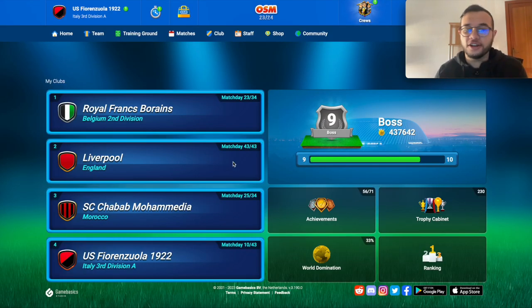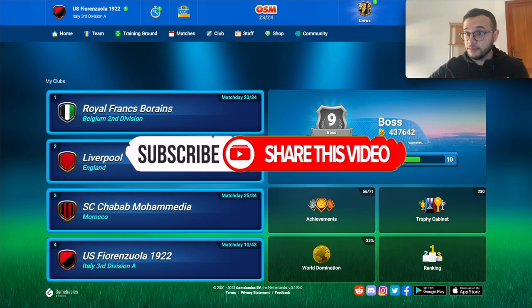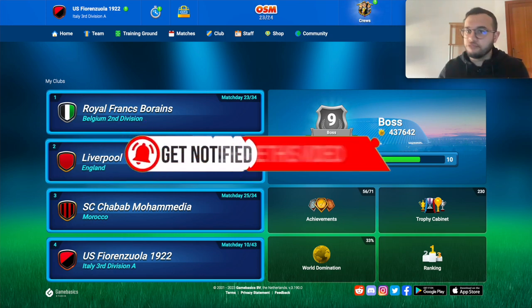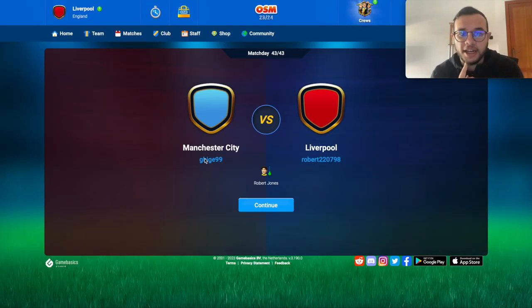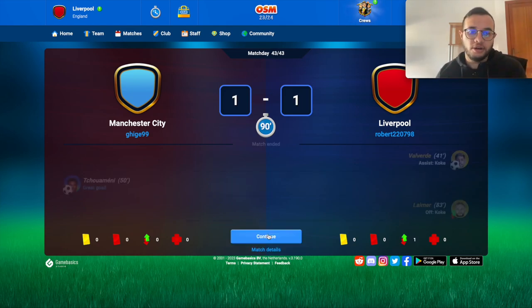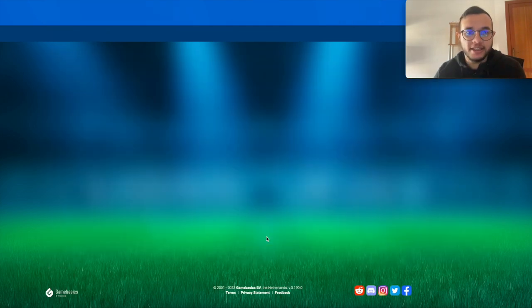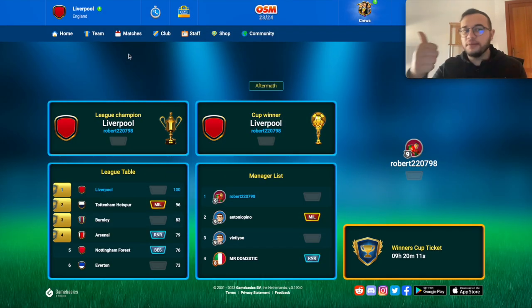Okay guys, so we are here in Online Soccer Manager in my account. You can see that we are here with Liverpool and it's already matchday 43. We ended the league and this was my best team in Online Soccer Manager since I've been playing, with all the events that we have - really, really top. You can see here, last match against Manchester City. I don't care because I won the league and I won the cup already. Let's skip the game - 1-1. A draw is totally fine because we are trying one new tactic, which is the Xabi Alonso new tactic. You will like it.